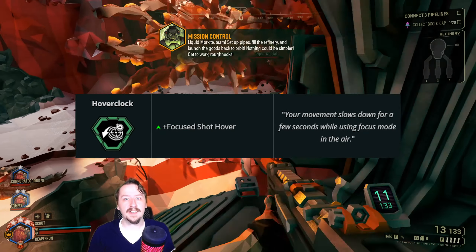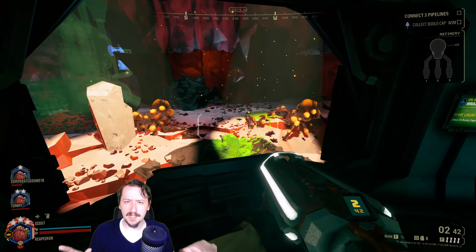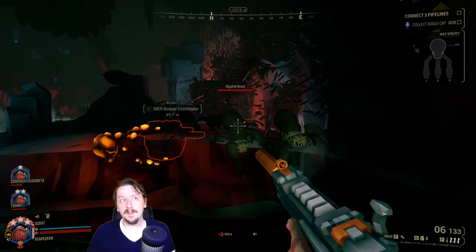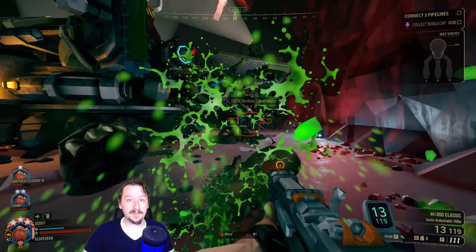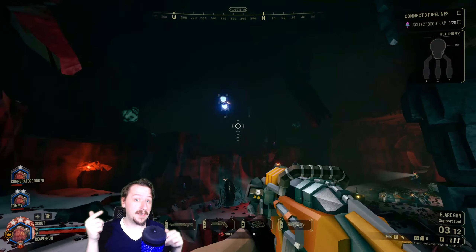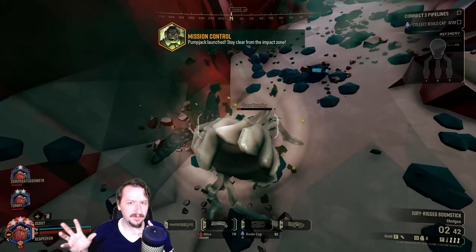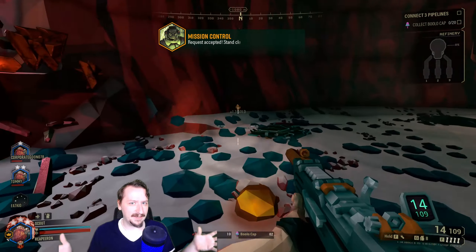Coming in at number eight, we have Hover Clock, an overclock for the M1000. This is a very fun and simple clean overclock that doesn't actually change any of your stats — it just makes it so that you can float with the M1000 whenever you use a focus shot in midair. You can do this from any height and it will completely reset your fall, which is extremely useful when jumping off high surfaces. You can jump off of something, use your sight, and you don't even need to shoot it — you can just hold it and it lingers for a little while before you drop. On top of that, if you get a kill while using your focused hover shot, you can then use another hover shot and float again. Sometimes this works even more so in multiplayer, where hover clock just keeps working for the M1000 even on normal shots for a really long time.